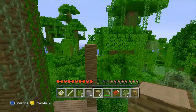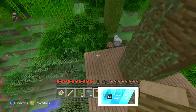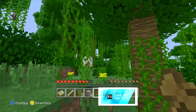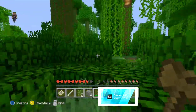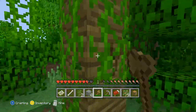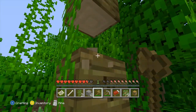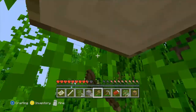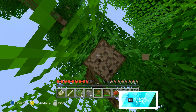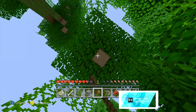Alright cool beans. Now I'm gonna go get more wood. I'm trying not to take out the trees right here — I'm trying to go deeper in so it doesn't take away from the beautiful scenery. So I'll just take out this big one over here.